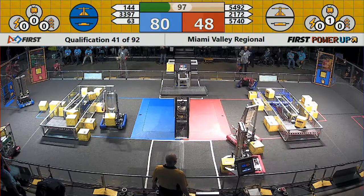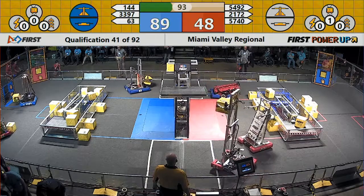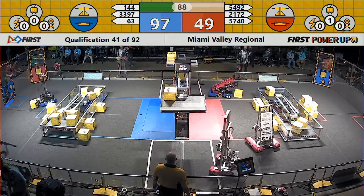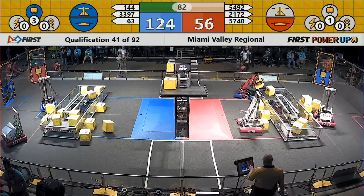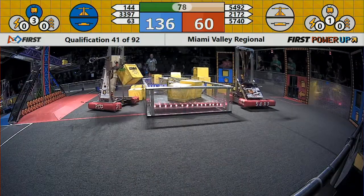The scale — no joy there. Keep your eye on 3397, those are the Robo Lions. Robo Lions are able to consistently deliver cubes through the exchange zone. Each cube that goes into the vault is worth five points.